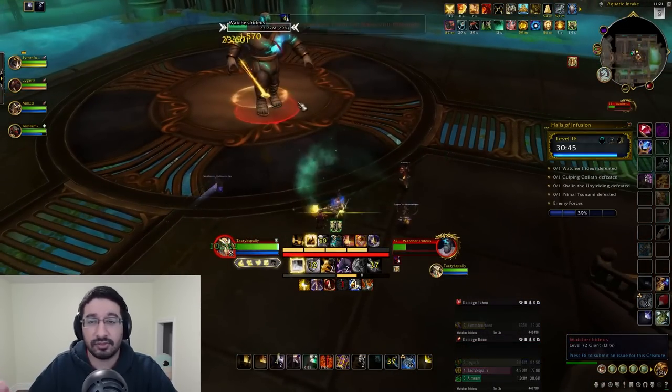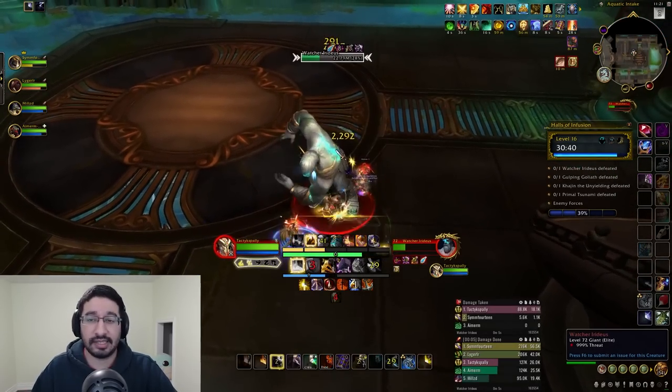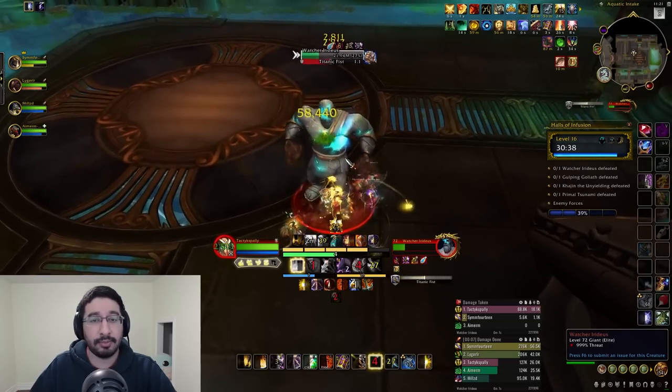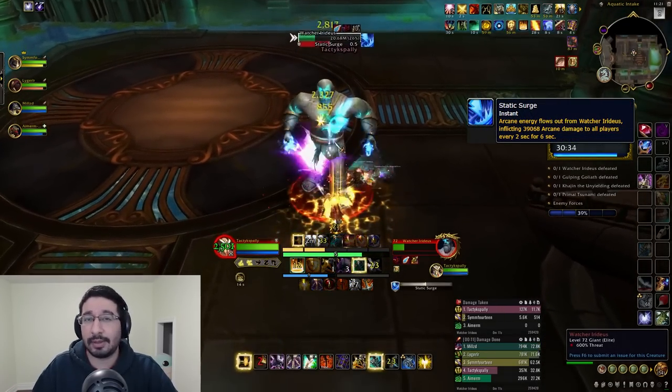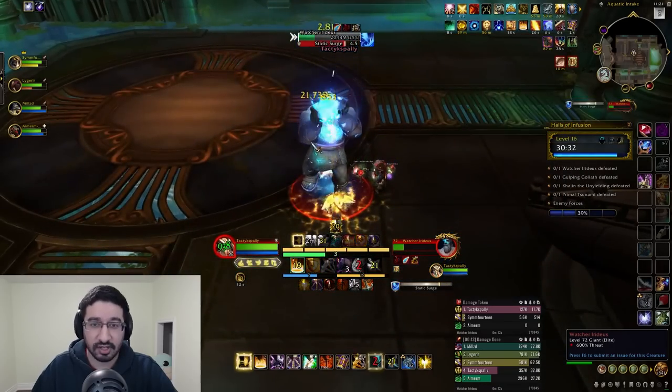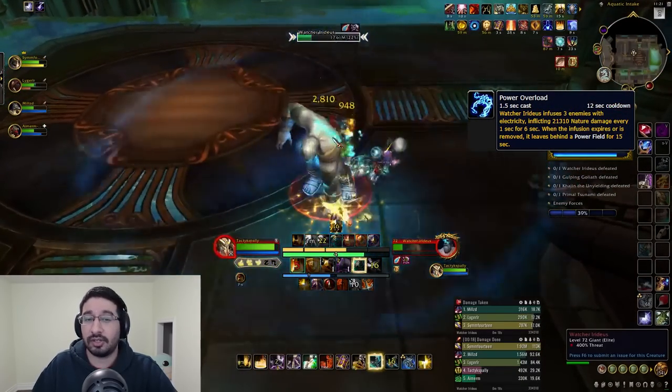Once you clear through the first chamber, you'll find Watcher Iridius — a two-phase boss encounter. In the first phase you're fighting the boss, who has a pretty heavy party hit in Static Surge, dealing pulsing damage every 2 seconds for 6 seconds. On its own not too scary, but when combined with the Power Overload debuff it can cause some issues.